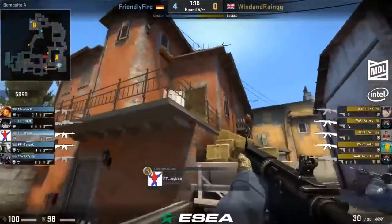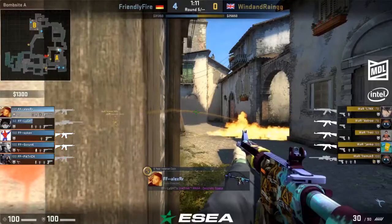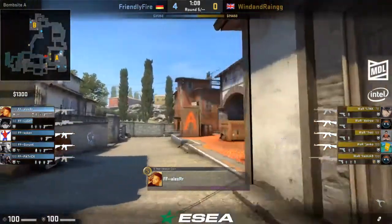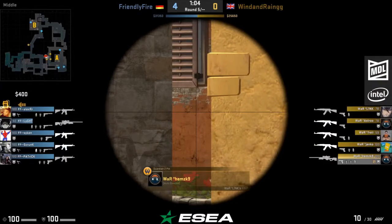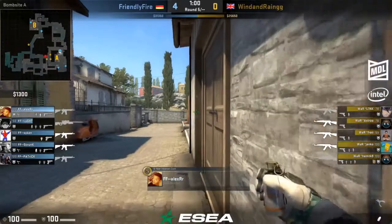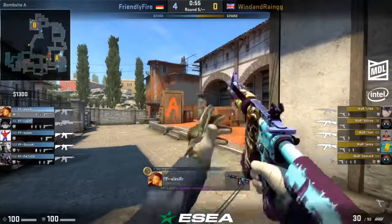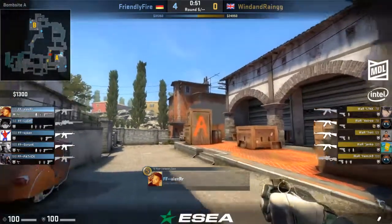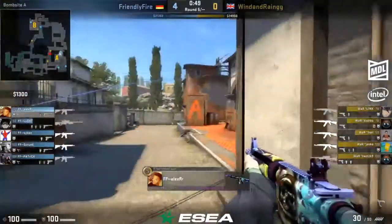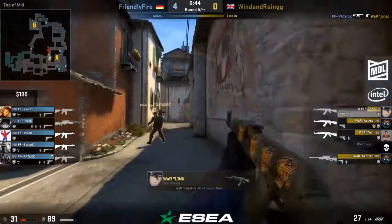I like this early presence — Friendly Fire has kept Wind and Rain pretty honest. They've moved back towards middle where we see the three members of the CT side just anchored in pit. This double pit setup — it's one of the strongest setups you can have in all of Counter-Strike. They've got additional help with Alex at moto as well. This is gonna be a tough nut to crack for Wind and Rain — they need to get on the board because this is gonna be a pistol if they don't get the bomb planted.